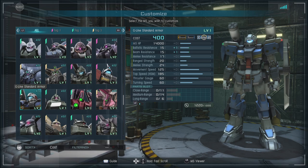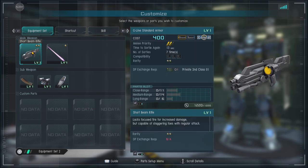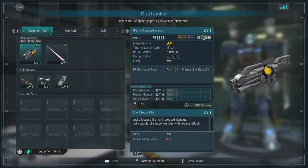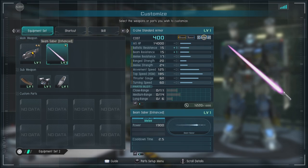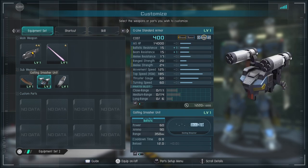For parts we have close range of 11, medium of 14, and long range of 6 — this is a close-to-medium range suit. We have the short beam rifle, it's heat-based, it does stagger with the shot. Then we have the beam saber enhanced for melee action, and the head-mounted vulcan late model.